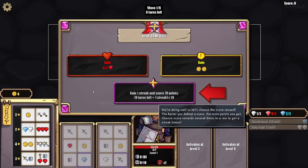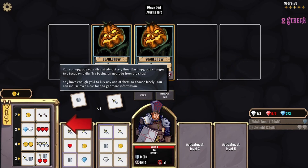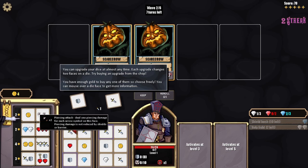We gain health — we don't need that. We got coin gain one streak, earn seventy points. The faster you defeat a wave the more points you get. Choose score reward several times in a row to get a streak bonus. You can upgrade your die at almost any time — each upgrade changes two faces of the die. Buying an upgrade from the shop — I've got enough gold to buy any one of them. What is this? Piercing attack.